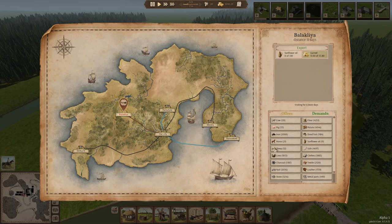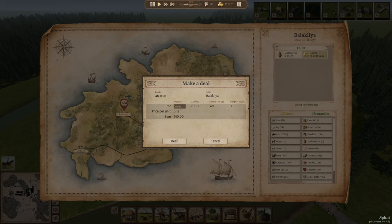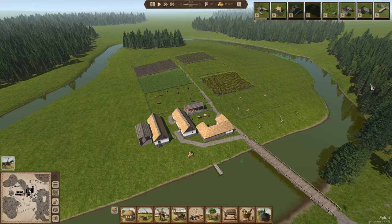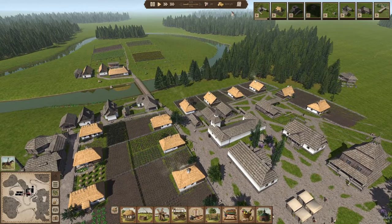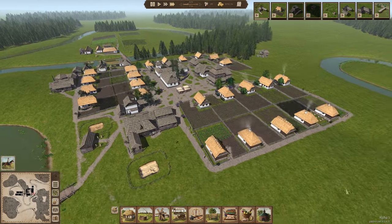We've got people from Balaklia — they can sell 300 sunflower oil, so let's just do that. I'm probably going to buy some extra iron, let's go with 400. My money is looking very good at this stage — I'm at 3,100 coin and I'm purchasing quite a lot of stuff, so I think I'm not doing bad.